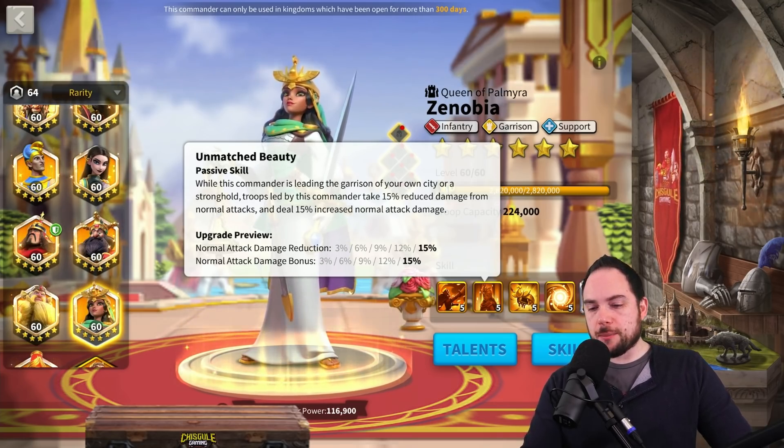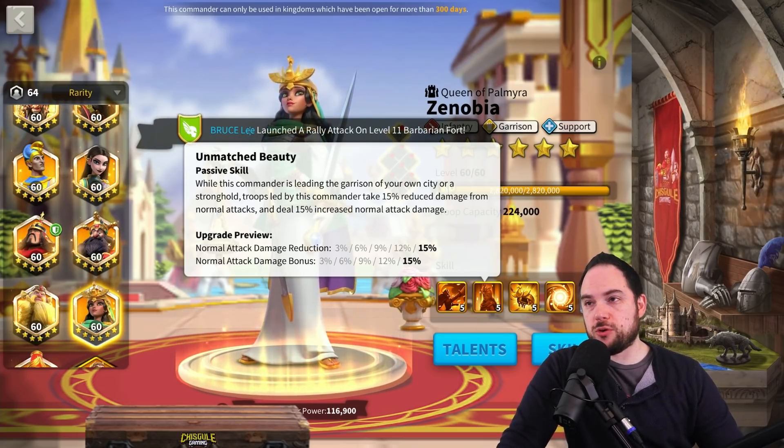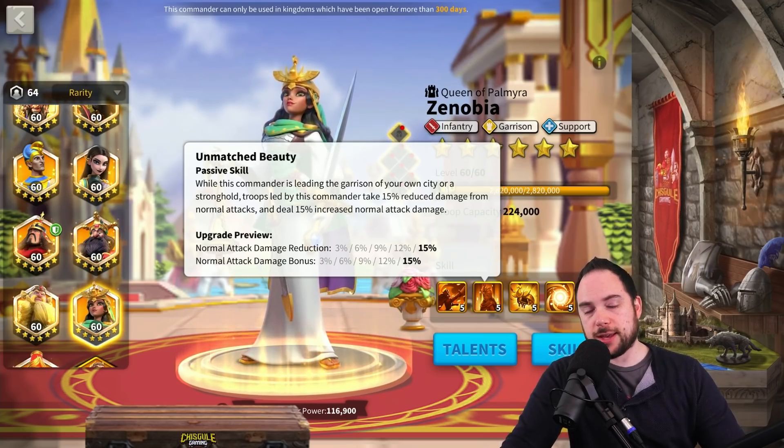This is really effective in reducing the swarm's ability to take you down when you're reducing the normal attack damage every single one of them is dealing. I'm very impressed with Zenobia right now. No matter what game mode you're using her for, if you put her in the garrison, I think you can't go wrong.